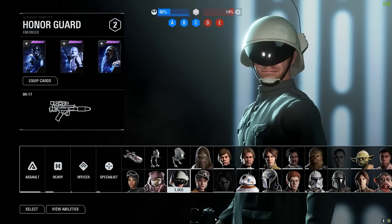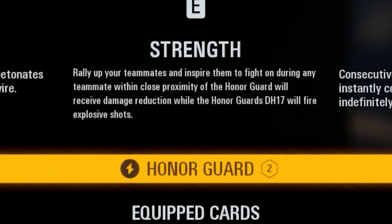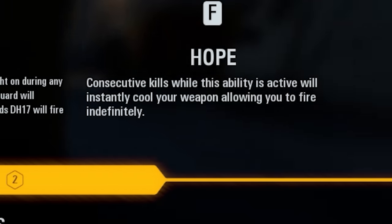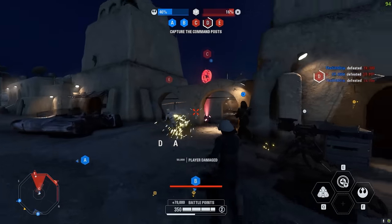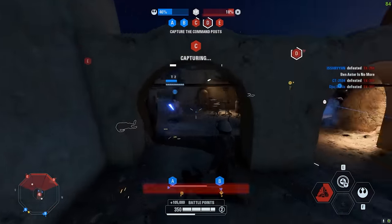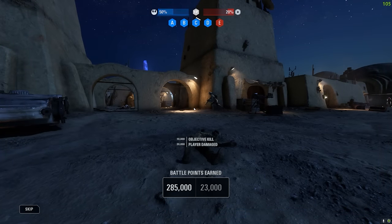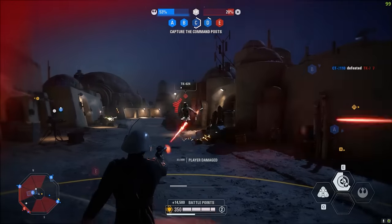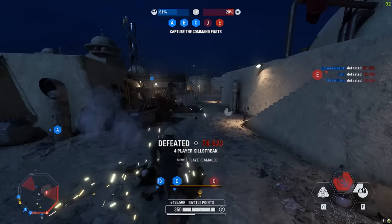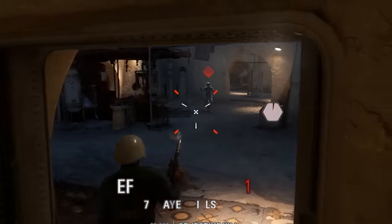Let's check out the Honor Guard. Tripmine is a basic tripmine with a laser tripwire that detonates when an enemy crosses it. Strength Right - nearby teammates get damage reduction while the Honor Guard shoots explosive shots. Consecutive kills with this ability active will instantly cool your weapon, allowing indefinite fire. Primary weapon is the DH-17. I can actually stack four tripmines! Let's try the explosive shot - now I've got unlimited cooling. The flashlight is a nice touch and that ability just keeps refreshing.